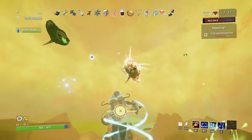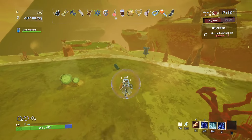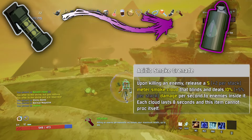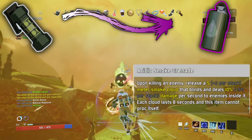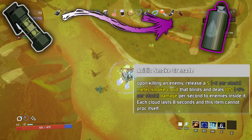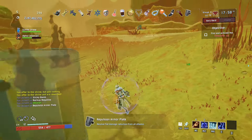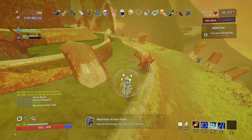The stun grenade is another disappointing item in my opinion, and it never really helps that often. I wanted to keep to the theme of confusing the enemies, and here's what we ended up with. Acidic Smoke Grenade. Upon killing an enemy, release a 5 plus 2 per stack meter smoke cloud that blinds and deals 10% plus 5% per stack damage to enemies inside it. Each cloud lasts 8 seconds, and this item cannot proc itself. Originally this item didn't deal any damage, but I think this would be really cool once you got like 10 stacks of it, when paired with some other base damage increasing items. If nothing else, it would be pretty devastating during a teleporter event.